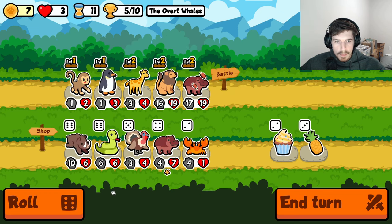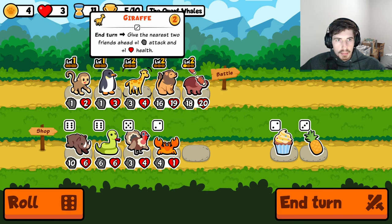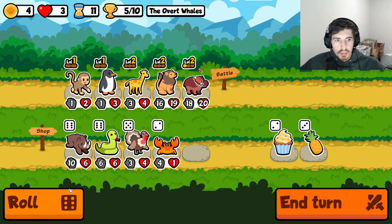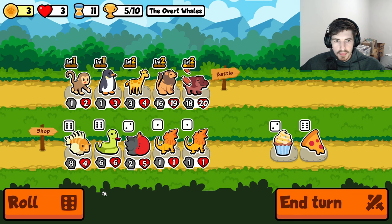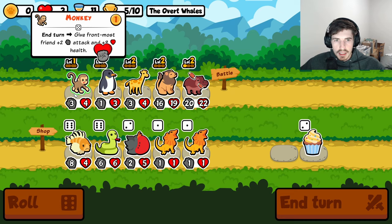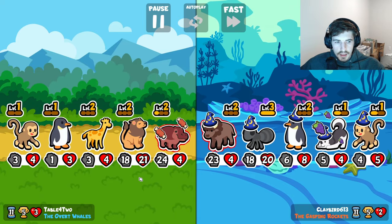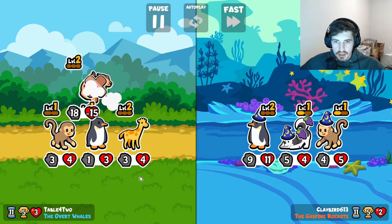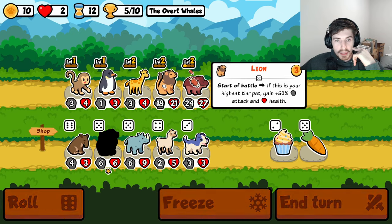We've got to make sure — oh, the monkey's not going to work, is it? Good to know. Yeah, the monkey's going to screw up our lion here. Of course he ate some pizza too. How dare he? We can blame the monkey for that loss, and probably the one before too, now that I think about it.